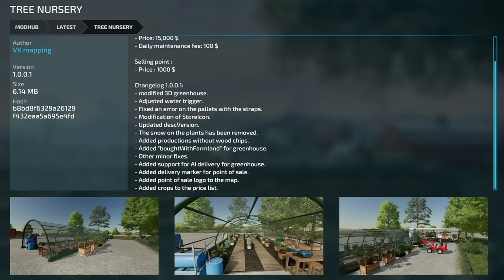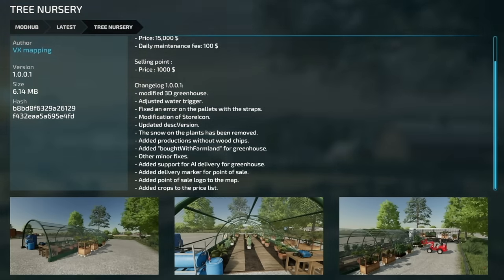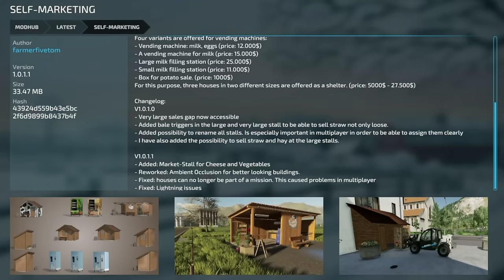The Tree Nursery gets a big update: modified the 3D greenhouse, adjusted the water trigger, fixed an error on the pallets with straps, updated store icon and description, snow on plants removed, added productions without wood chips, bought with farmland for the greenhouses, other minor fixes, added support for AI delivery for greenhouse, added delivery marker for point of sale, added point of sale logo to the map, and added crops to the price list.